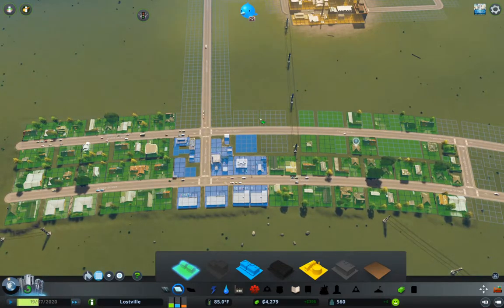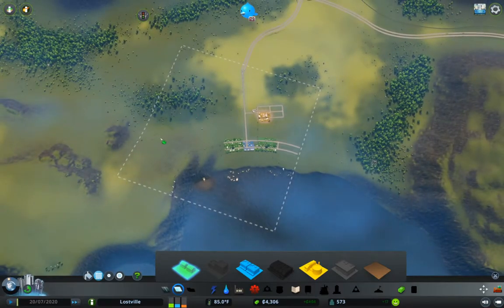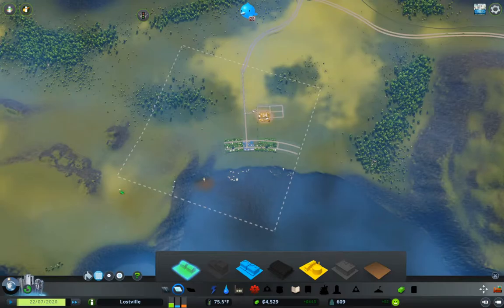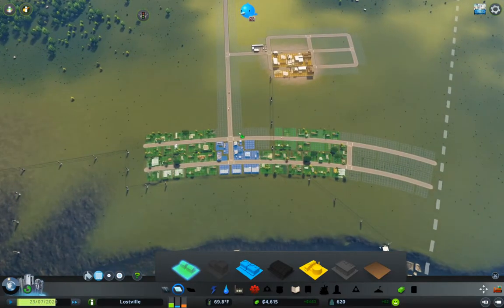I'm thinking I'm probably going to run a highway around through here — it's going to connect areas along the coast. I think I'll run a highway around through there, and maybe go one more road up this way. Maybe a couple more down this way, although I want to keep this area here open for a port.